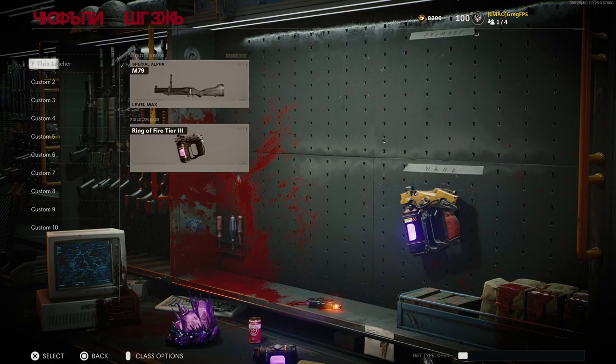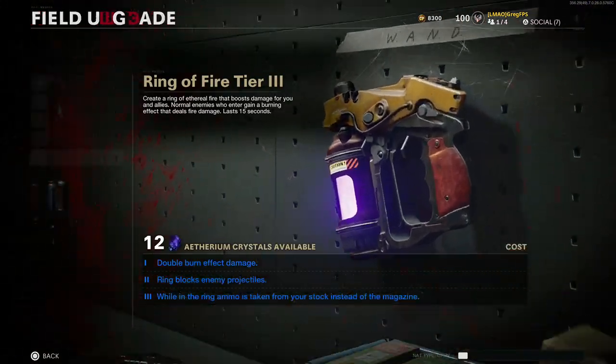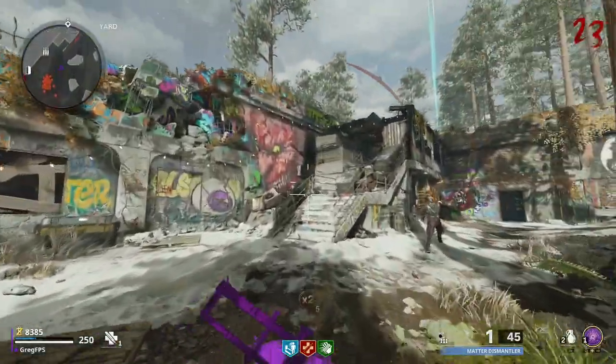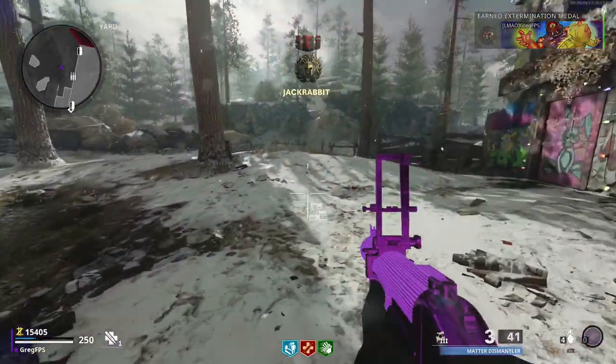Starting with the class setup: you want the M79 as your starting weapon, and for your field upgrade you want Ring of Fire Tier 3. This creates a ring of ethereal fire that boosts damage for you and allies, and normal enemies who enter gain a burn effect dealing fire damage lasting 15 seconds. This really helps with damage boost, especially past round 30. It gives double burn effect damage, blocks enemy projectiles, and while in the ring ammo is taken from your stock instead of your magazine, so you don't have to reload as long as you have reserve ammo.